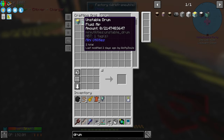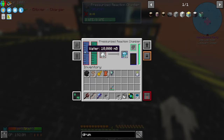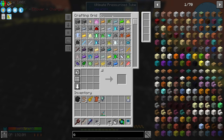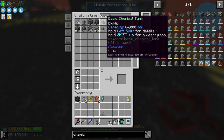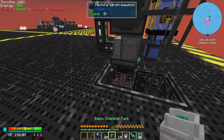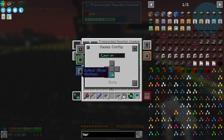Let's see — drum. This holds a metric crap ton. I don't remember, is it a fluid? No, it is a gas right? Let's see chemical — this has a basic chemical tank. Let's grab the elite tier. So go gases, output.